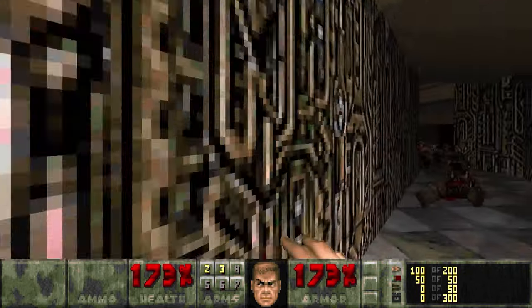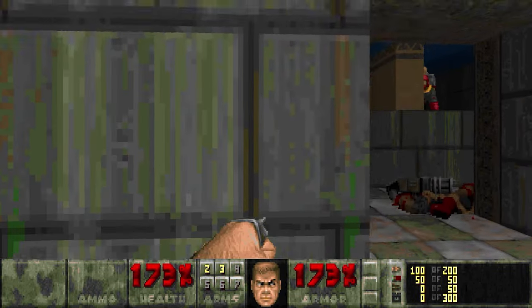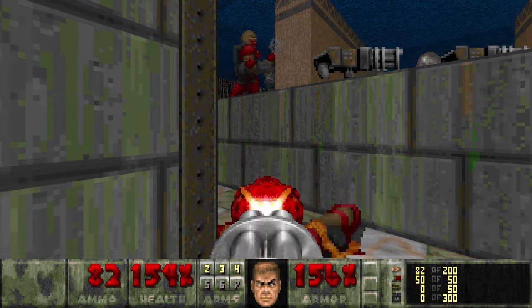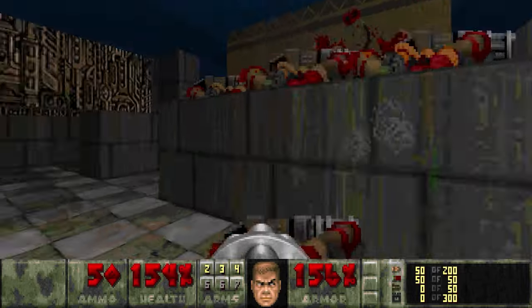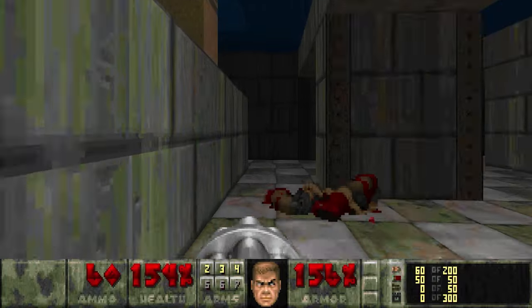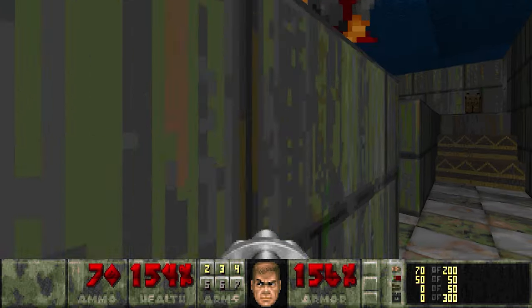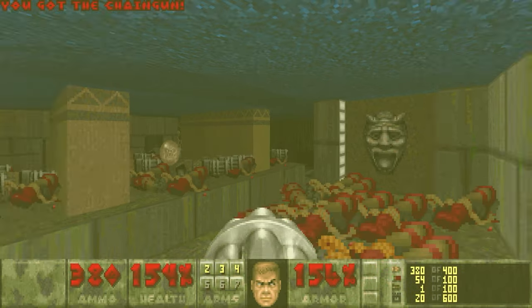That's all cleared out there. We have a pile of chaingunners up above there. Let's grab one of those and take the rest of them out here. Perfect. And we still have some shotgun ammo left over. Now we'll just go around this way. Chances are these guys will get shoved off their little cliffs. There's platforms here and you can just grab up their chainguns for ammo.